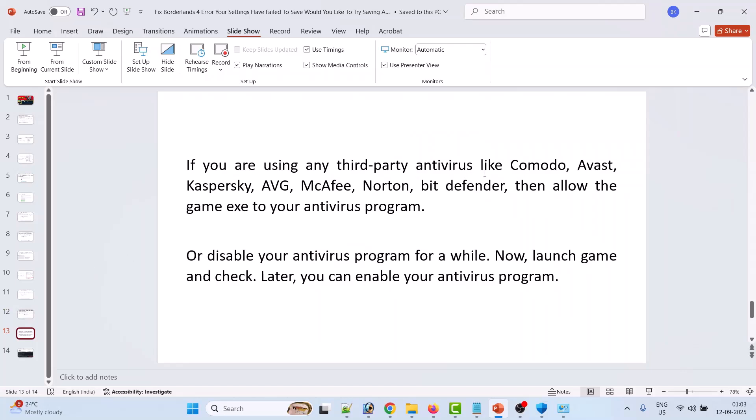If not fixed, and you have any third-party antivirus program such as Comodo, Avast, AVG, Kaspersky, McAfee, Bitdefender, Norton, or others, add the game exe to your antivirus program as well. Or you can simply disable your antivirus program for a while, launch the game, check if the error is fixed, and then re-enable your antivirus afterward.